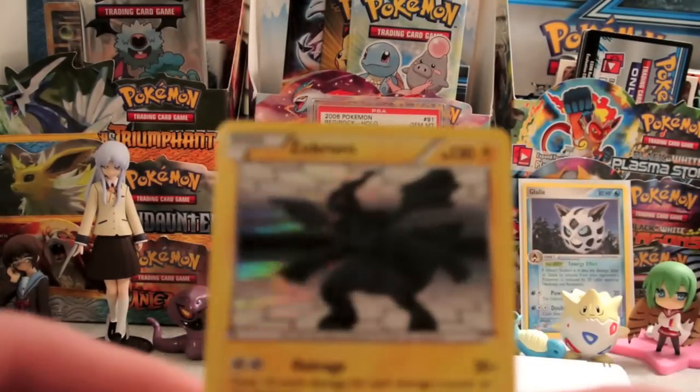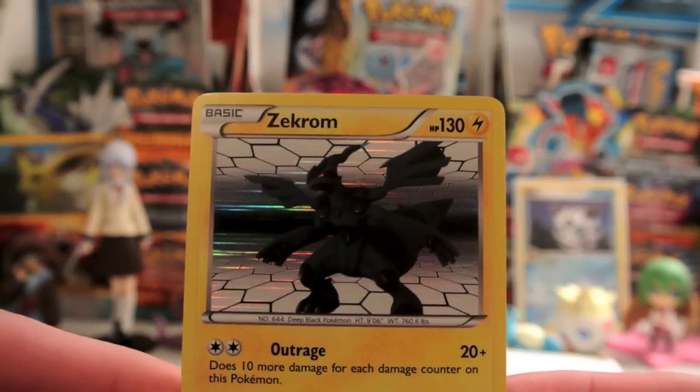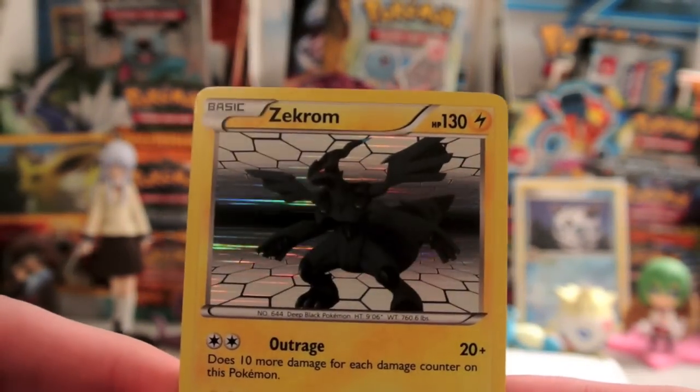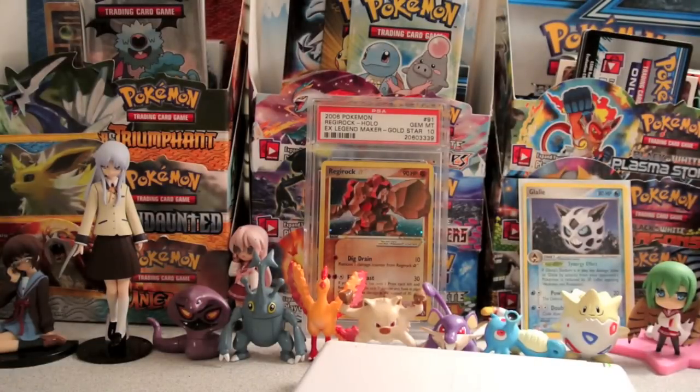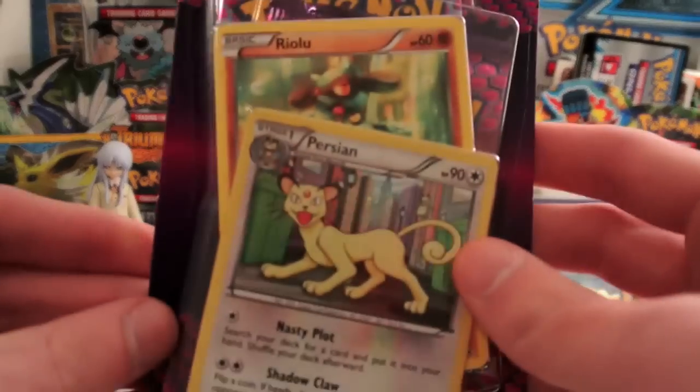And my rare is a Zekrom Holo. That's actually one of the better pulls I could have gotten out of Black and White — very nice. Zekrom is obviously one of the more playable cards from that set. And we're already starting off well. So now we have the Dark Explorers with the pack.